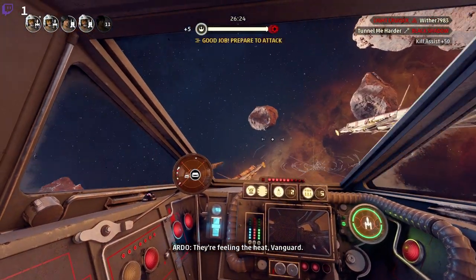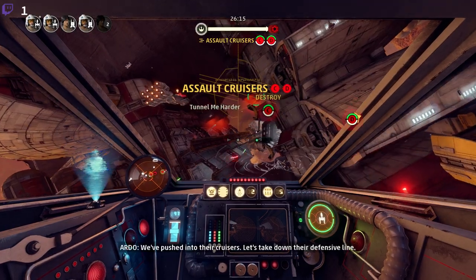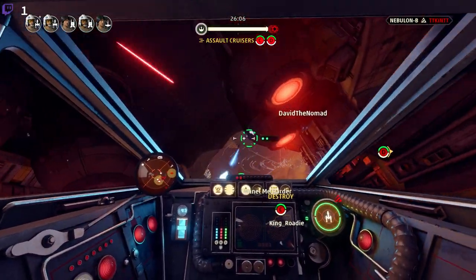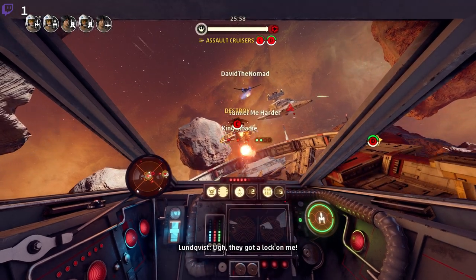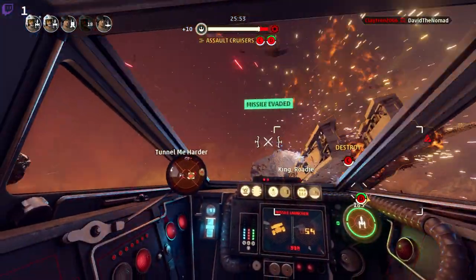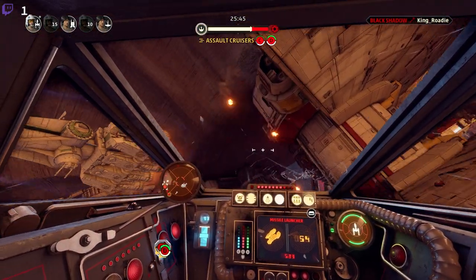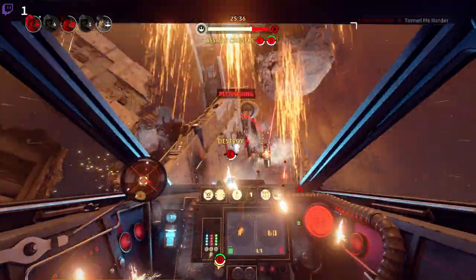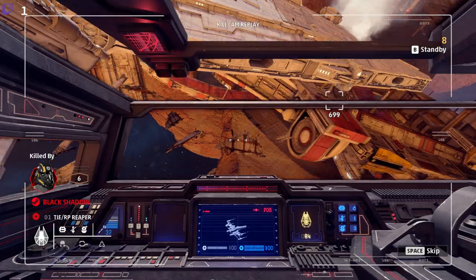Now it's our turn to attack — we need to assault the cruisers. Lock on the cruiser and fire. Missile has been evaded. We're tearing up that enemy cruiser but we got teared up in turn — that's not really surprising. I think that E-Wing was actually hiding in the shadow of the cruiser, so we will be on standby.